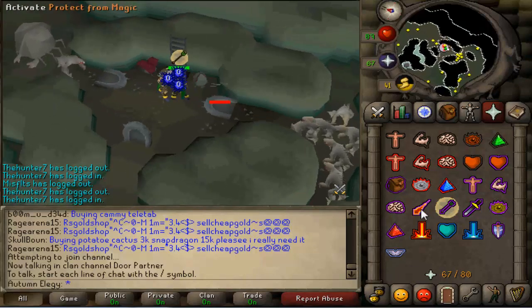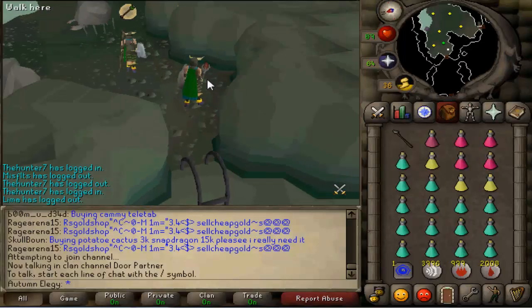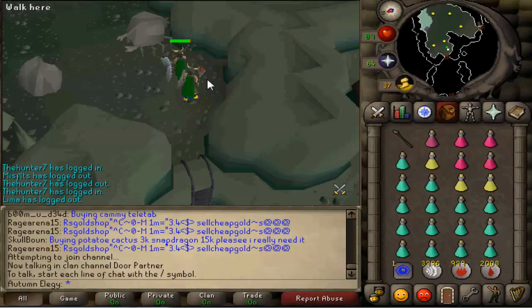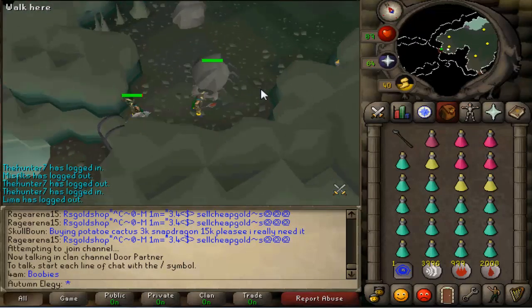From here, once you climb down the ladder you'll have to run through a series of tunnels with aggressive monsters that attack with different combat styles. I'll flash up a map that shows the whole dungeon and what to pray for each room. In certain rooms there are only rock crabs, and those won't be aggressive unless you run up next to them, so you're basically safe — just make sure your run energy is filled up in those rooms.